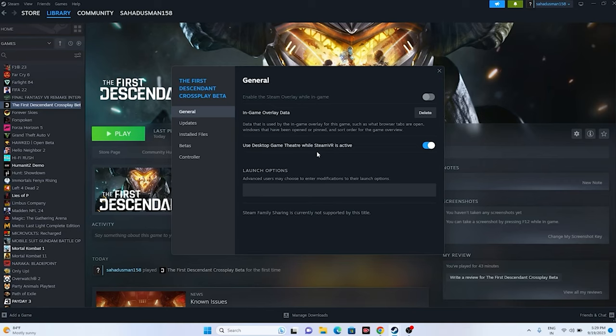You can also try adding launch commands. In the launch options, type -dx11 and try launching the game. If dx11 is not working, try -dx12 instead. Either dx11 or dx12 should work, and this has worked for many users.